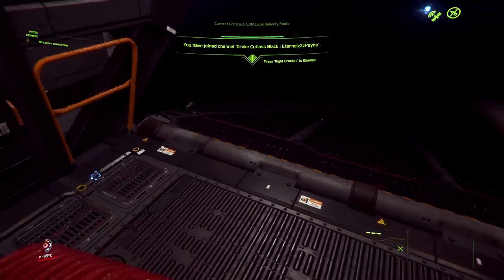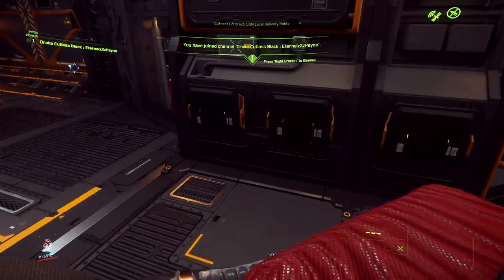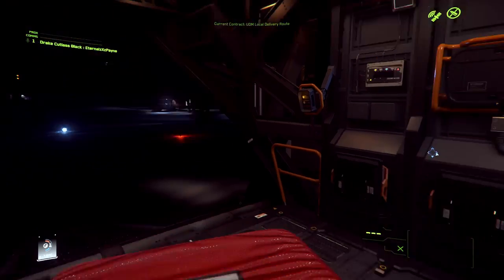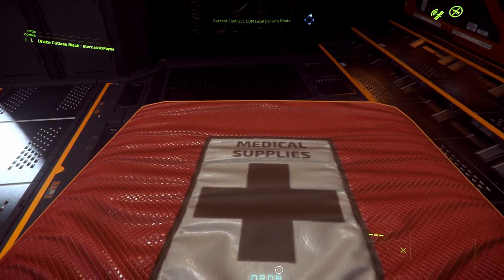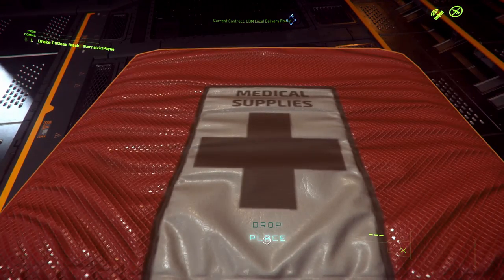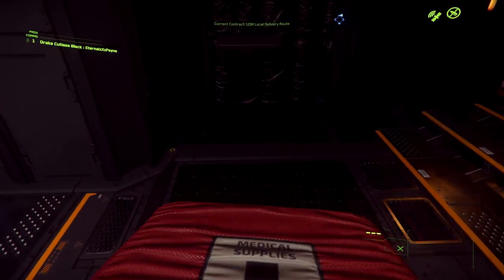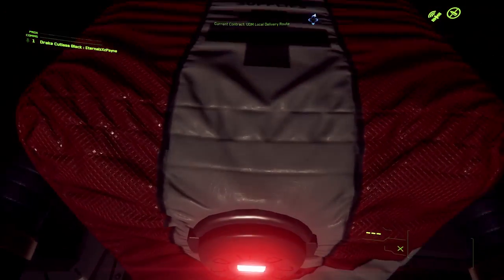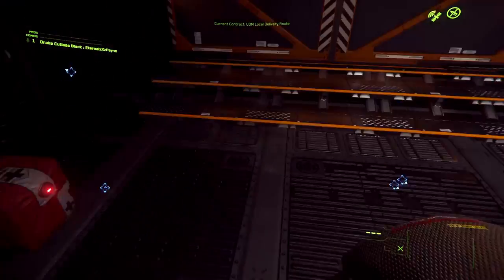Even though this game is buggy, it's still a really fun and immersive game when you go through the right gameplay loops. Now that we've got the package back on the ship, you can either hold F and hit the Place option, or here's a shortcut: hold both your left and right mouse buttons and place it just like that.